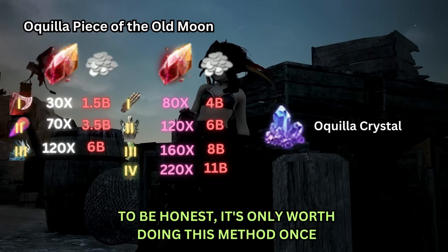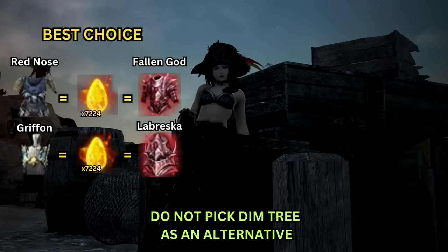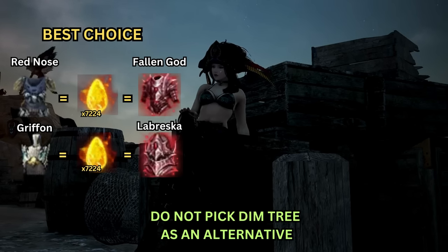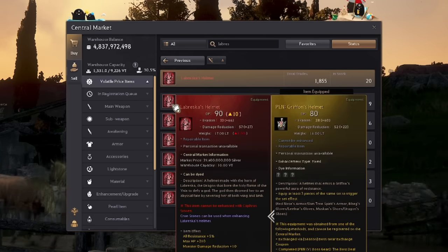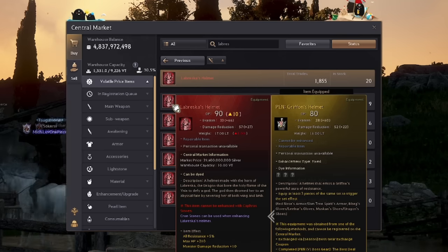To be really honest, I think the guaranteed Pen method is only worth doing once and only for the defence gear. If you're having trouble picking which gear to choose for your first Pen, the best choice would be the Red Nose armour, since you can upgrade it to Pen Caffras level 10 and turn it into Fallen God's armour. Do not pick Dim Tree as an alternative, since it requires more Caffras than Red Nose. If you already have the Fallen God armour, you can pick either the Griffon's Helmet or Begg's Glove, which can be upgraded to Labresca's Helmet and the New Dawn's Glove coming in the Land of the Morning Light expansion. Keep in mind that your new boss gear will be bound to family and can't be sold at the marketplace.